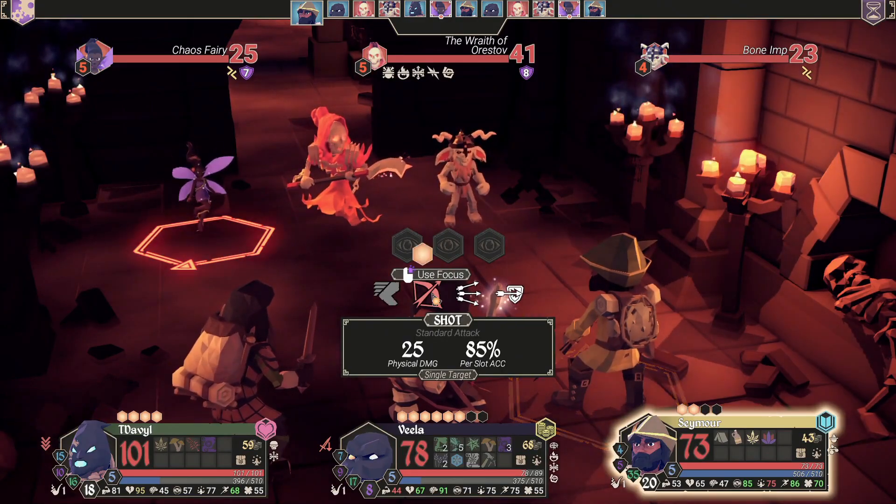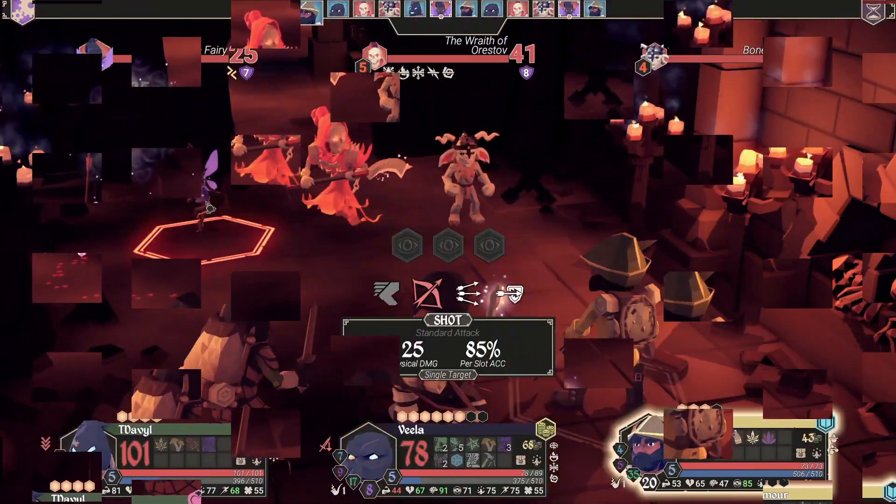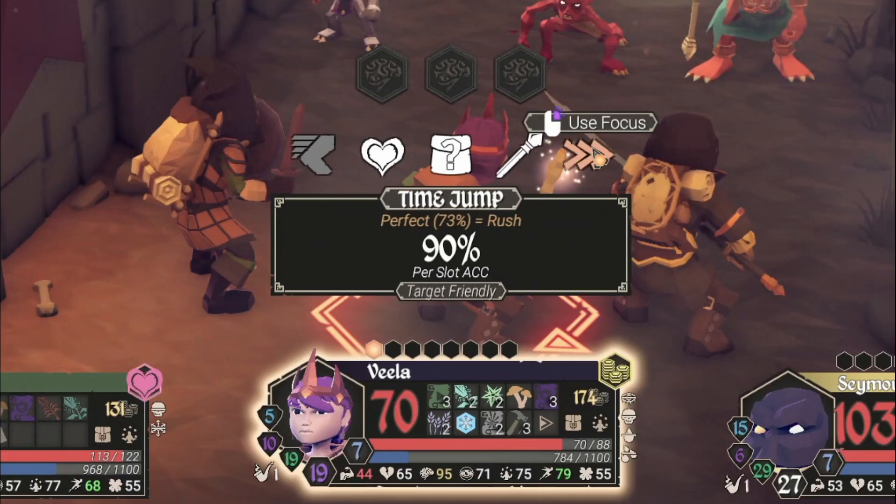Just in case you didn't quite grasp that, we're going to do one more example. I'm going to be using my trapper called Seymour. He has an 85% awareness stat that is linked to his bow, giving him an 85% chance of success per slot. Attacks with a non-perfect roll have a chance percentage equal to the stats. Attacks and spells that have a perfection ability or a special effect are always going to have a lower percentage versus their stats — so that's something to keep in mind. Hopefully the visuals on screen are helping you understand that.